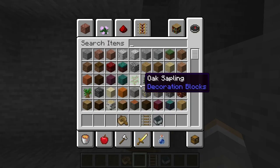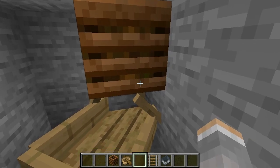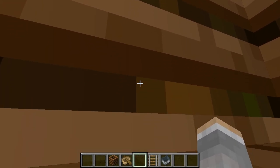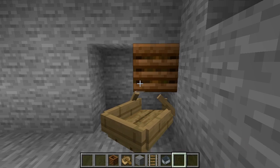It's right in position. Now the next thing we need is the composter right here. We're gonna put it right here. Now it's not done, and I'm gonna show you what happens if we get in the boat — we're inside the composter, right? My head is inside, but it's not working. So what you need to do is make sure you place a block of any kind above that, and then get in.